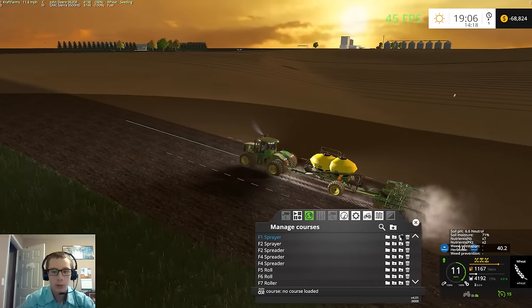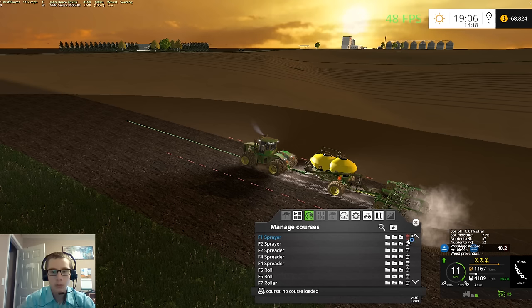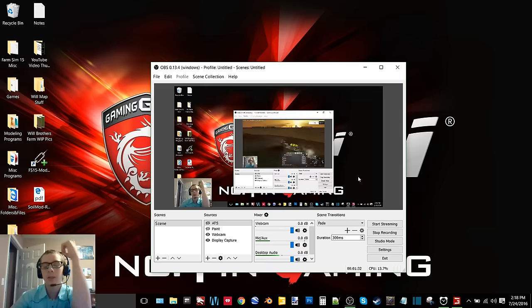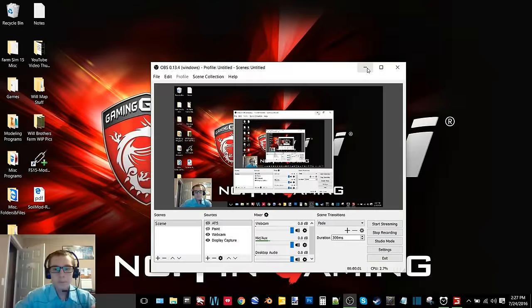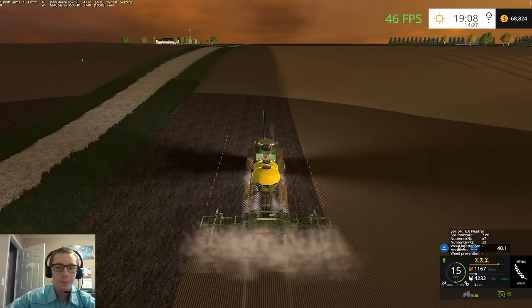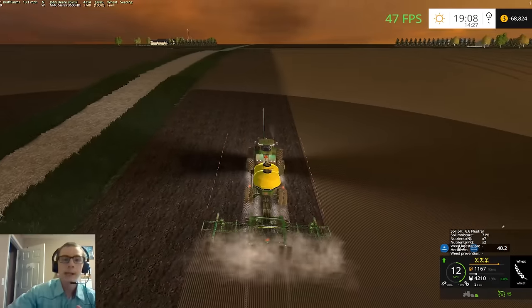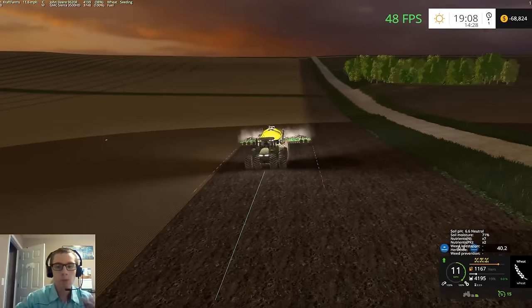We will also need to delete field one and two sprayer courses. I knew that was gonna happen — happened last time. Got it fixed. I was able to delete the course but it took me restarting the game twice because it did it again when I deleted the other course, for whatever reason. But we got them deleted and we're planting again.